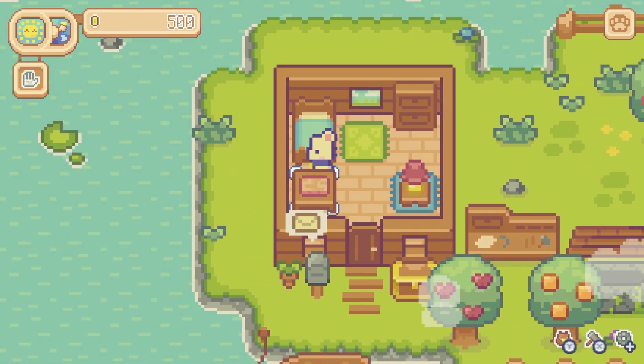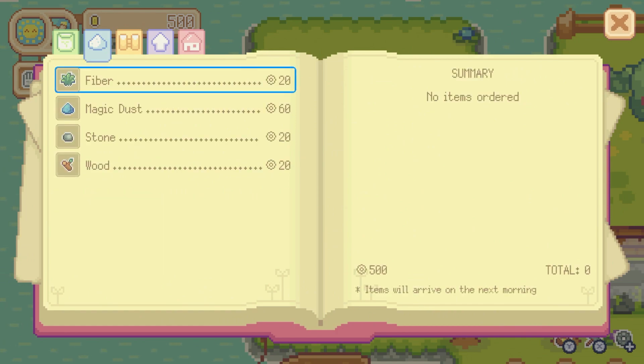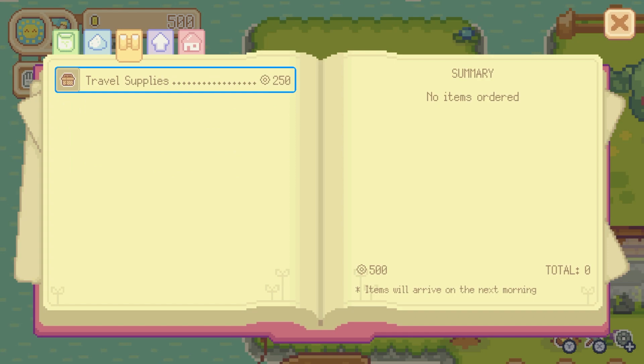There's a catalog we can order from. Seeds, magic dust, fiber stone, travel supplies. I don't know what travel supplies would be.